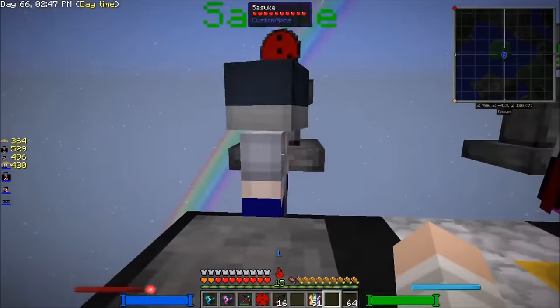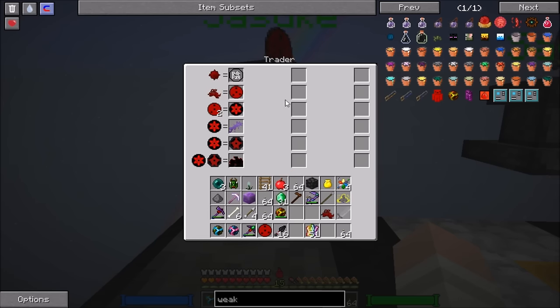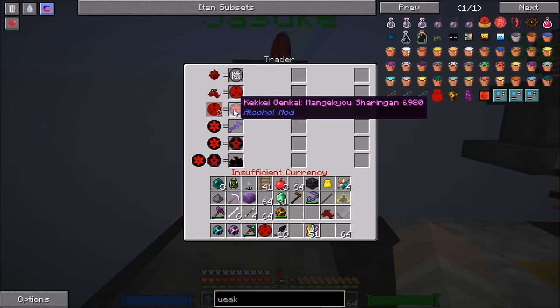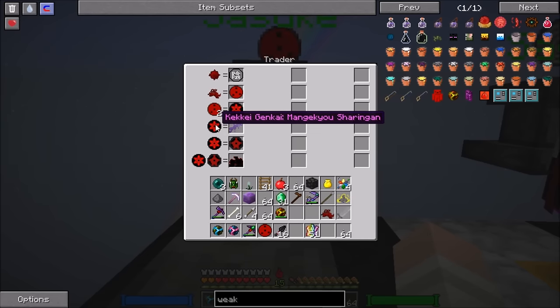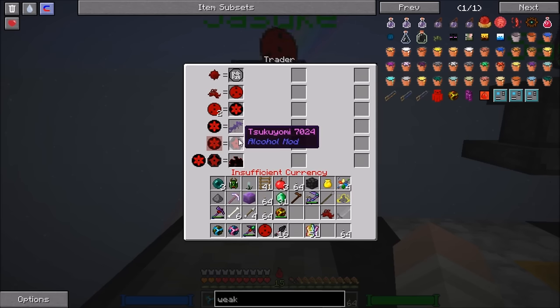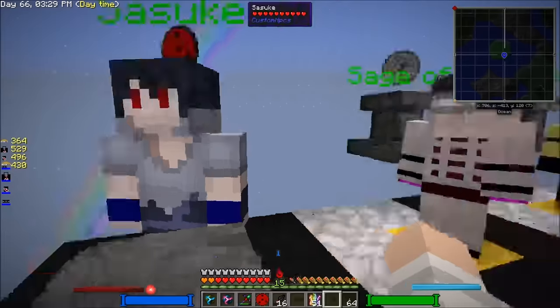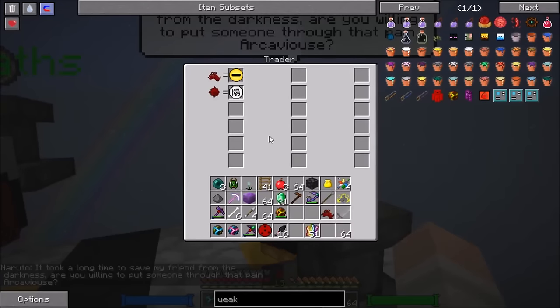Let's grab our Sharingan and trade it. With Sasuke's path, if we defeat Madara and get a soul aspect, we can get another Sharingan. Two Sharingans equal a Mangekyo Sharingan, and Mangekyo can either give us the Susanoo's Amaterasu blade — which is really OP, I made it OP — or the Tsukuyomi, which gives us Amaterasu.